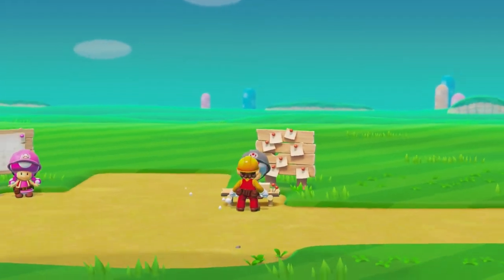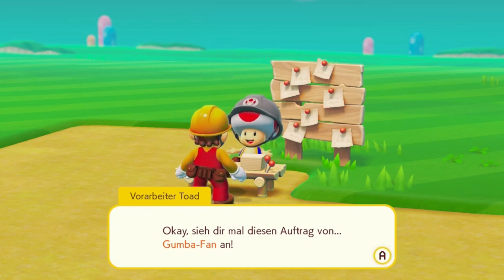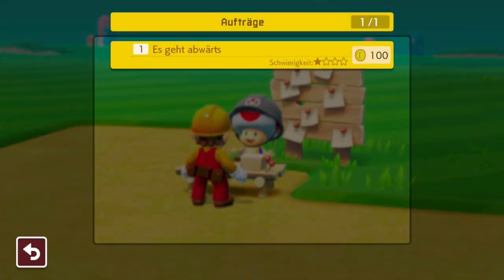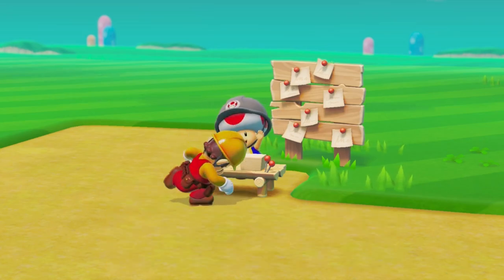Gehen wir mal wieder zum Vorarbeiter Toad. Erfülle fleißig Aufträge, sammle viele Münzen, und schon bald werden wir über das Missgeschick mit dem Schloss lachen. Okay, sieh dir mal diesen Auftrag von Goomba-Fan an. Ich habe ein Level voller Goombas gebaut. Wer sich den Lohn verdienen will, muss nur das Ziel erreichen. Kleiner Tipp: Wenn es bergab geht, bewege den Linken Stick nach unten – dann haben die Goombas nicht mehr viel zu lachen. Liebe Grüße, Goomba-Fan. Let's go!